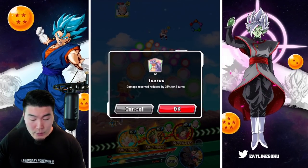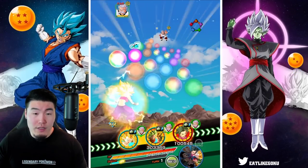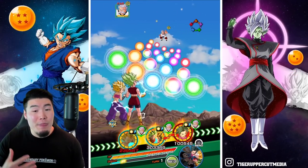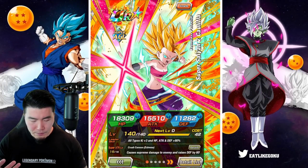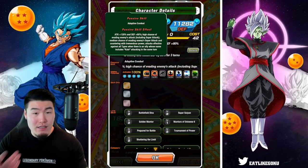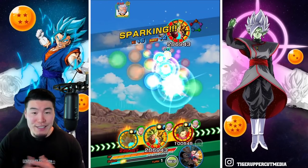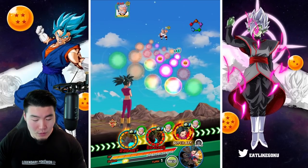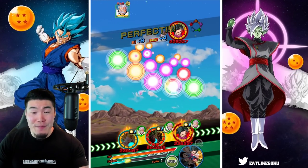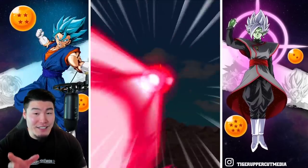Let's pop an Icarus first and give a couple to the Caulifla. I'm a little bit concerned about her taking a super, but she does have a high chance to dodge attacks, so hopefully that activates if we do happen to take a super. We can actually get a lot of orbs for the Kefla — that was lucky. Good first rotation. Hopefully Caulifla does not get us killed immediately.